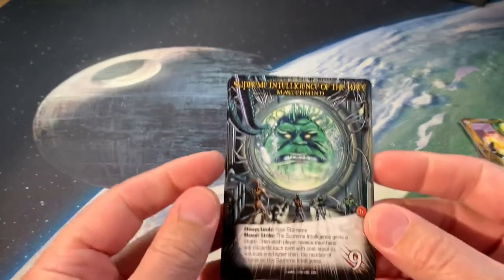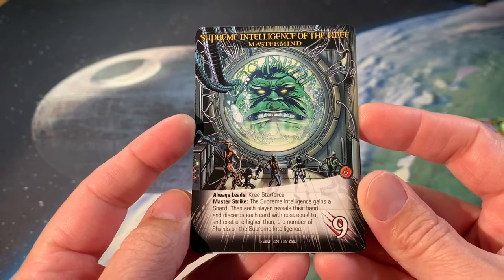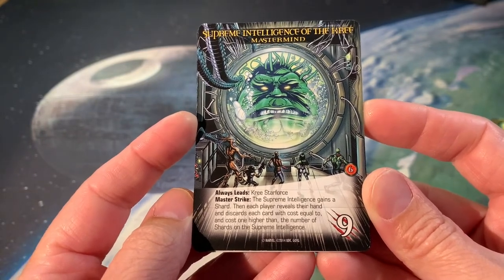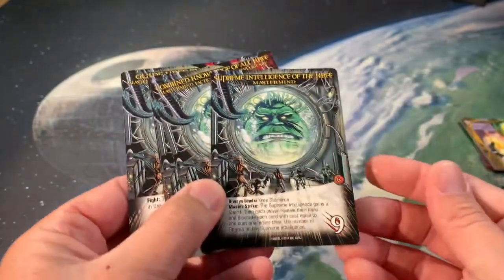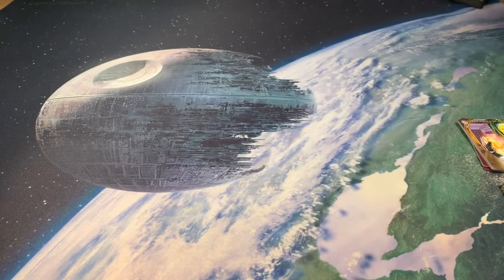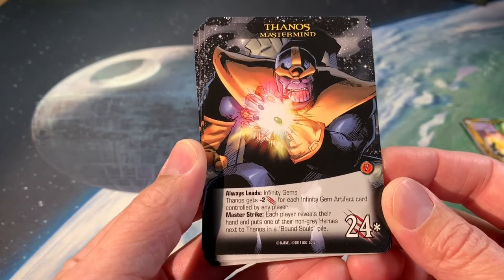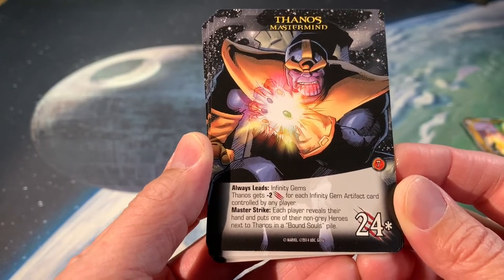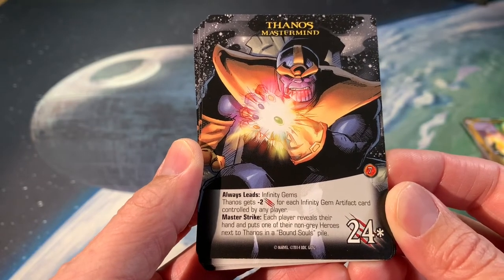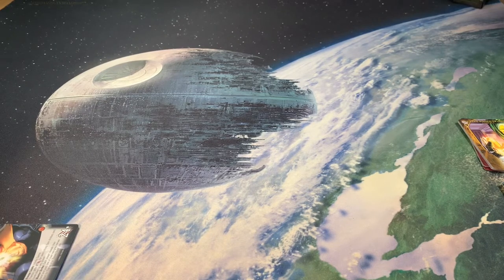We have the Supreme Intelligence of Kree as Mastermind. The Supreme Intelligence gains a shard during his Master Strike, then each player reveals their hand and discards each card with cost equal to and one higher than the number of shards the Supreme Intelligence has. He's basically a nine-attack villain. And then obviously, with the Infinity Gems, comes Thanos — 24 plus attack. Thanos gets minus two attack for each Infinity Gem artifact card controlled by any player. Each player reveals their hand and puts one of their non-gray heroes next to Thanos in a bound souls pile. This pack comes with four new schemes to play.